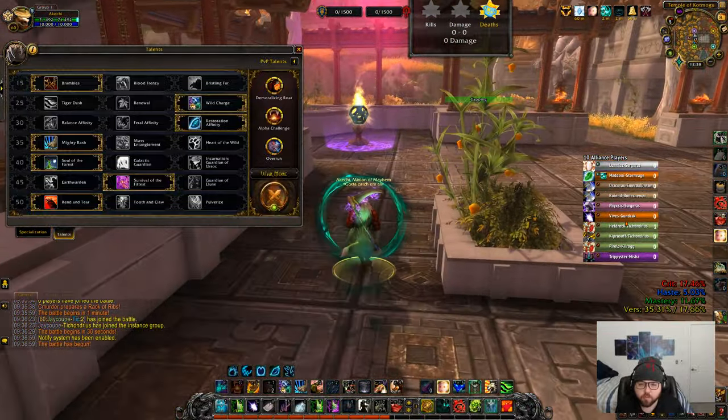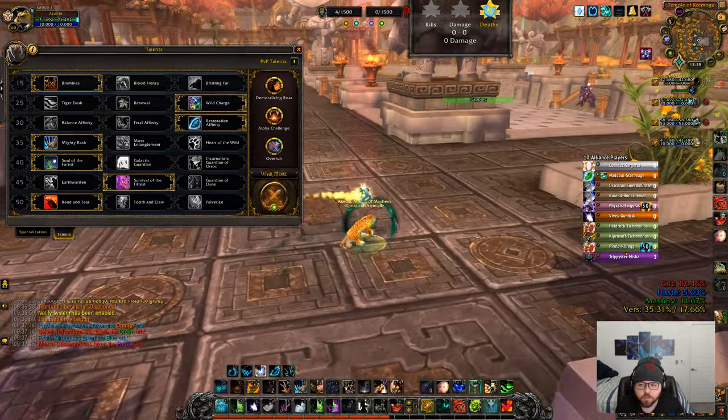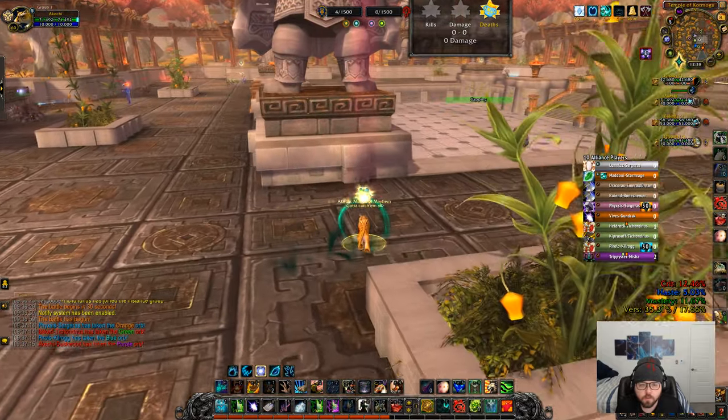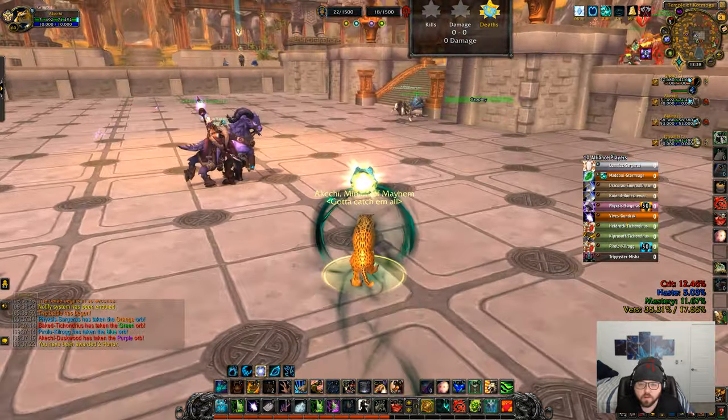Let's go ahead and grab the purple orb first. I recognize one of their Alliance players — she's actually a pretty good hunter. Speaking of which, she just nuked one of my teammates.